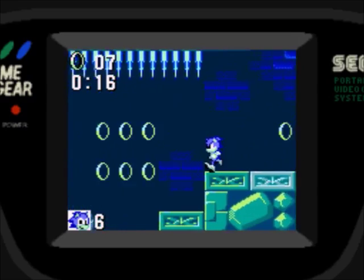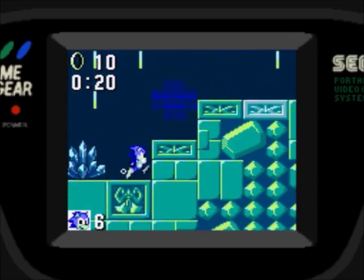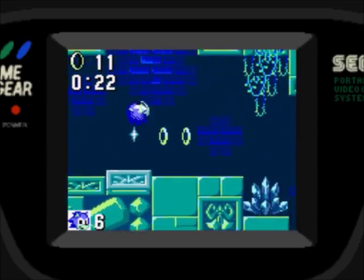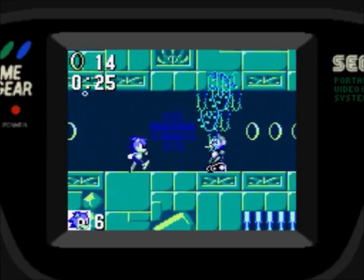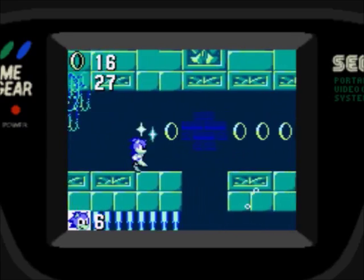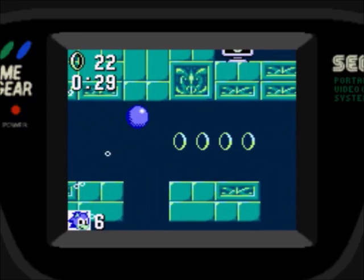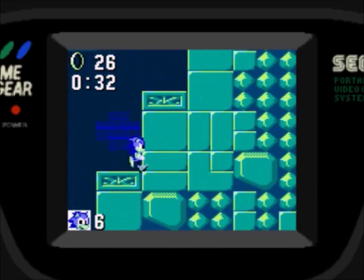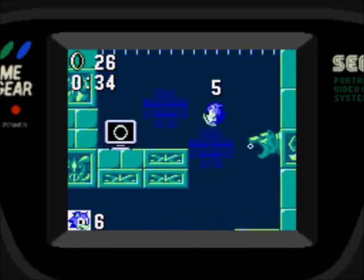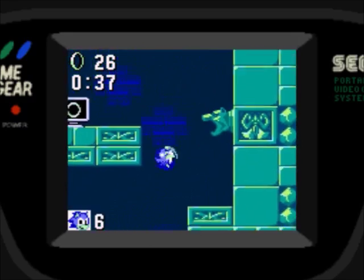The Chaos Emerald is in Act 2 of this zone. Let's not try to go down there - there's a lot of similar design in a sense to Labyrinth Zone.